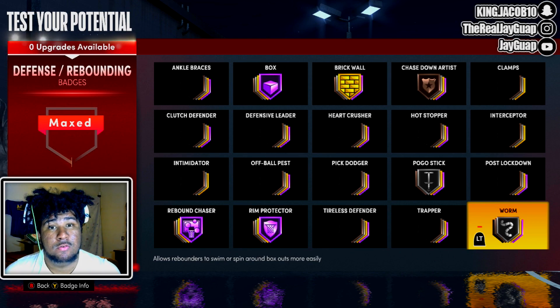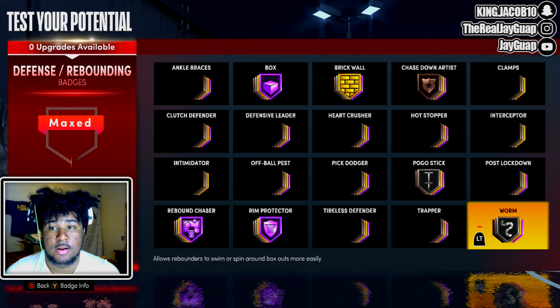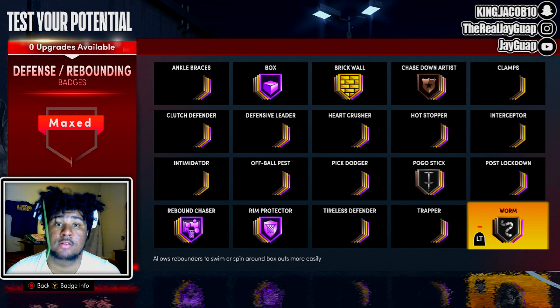When I was doing some experiments with this build, I found out that at 6'8" he's still snagging just like on old gen. You are still snagging, bro. 6'8" and 6'9" they might still be snagging.